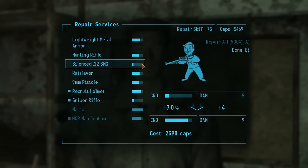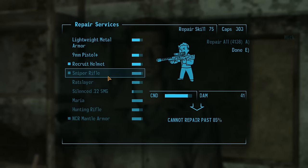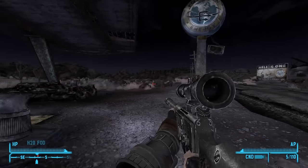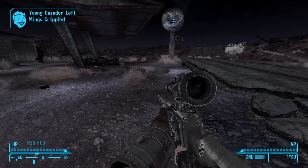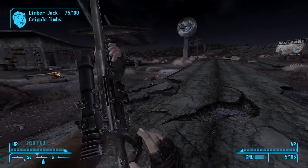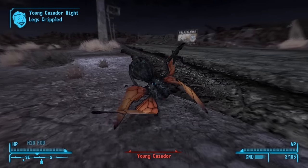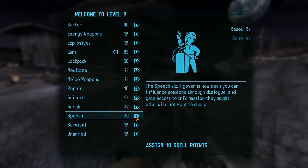Next up, I head over to Mick and Ralph's store in Freeside, where I repair the nearly broken sniper rifle and stock up on ammo for it. With my new weapon in hand, I start making my way to Caesar's fort, and along the way I encounter the scariest enemy in all of the Mojave — the Cazador. I get lucky enough to cripple its wing with one of my first shots, which makes the fight easy, but I really hope to avoid fighting a group of them at any point. I also level up, and this gets me really close to 100 in the gun skill, which is pretty awesome.